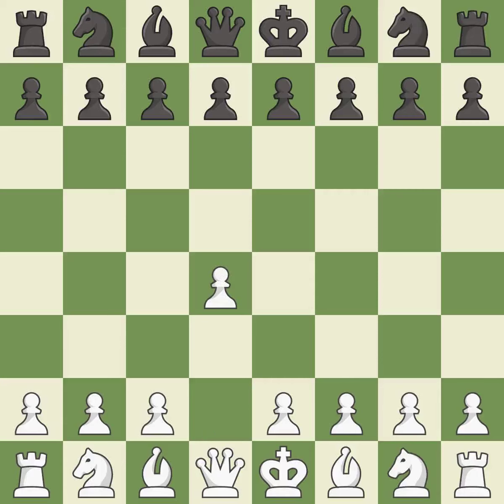Opening with the Queen's pawn controls the center and usually leads to a more positional development of the pieces. The Indian game begins by controlling the important e4 square with the knight rather than a pawn. c4 builds a strong center by controlling the important d5 square and creates a square for the knight to come to c3 without blocking the c-pawn.